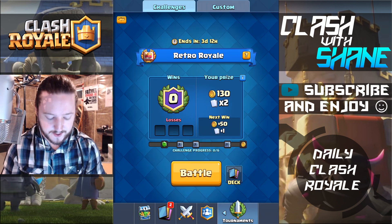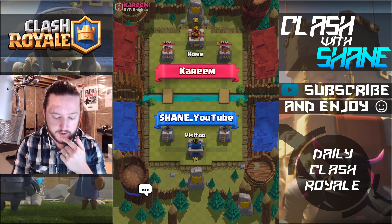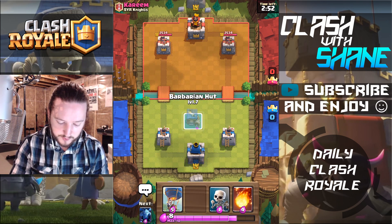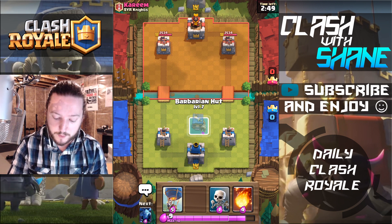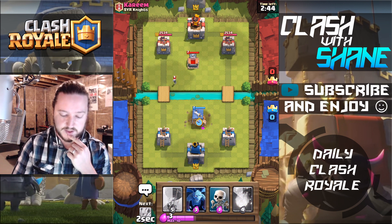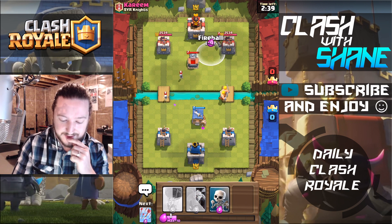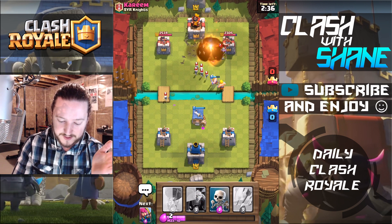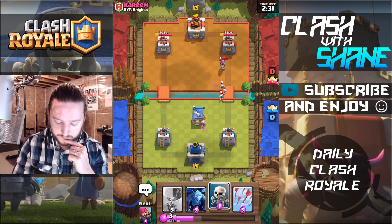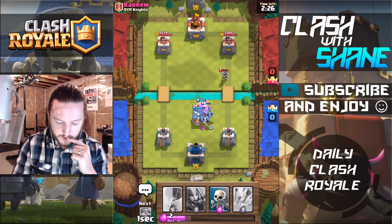I went ahead and hopped on over to my second account — we're gonna continue this Retro Royale challenge with this Barbarian Hut balloon deck. I probably won't do the whole thing, might do two battles, but I just want to play around some more with this deck. Barbarian Hut placement does depend on what deck your opponent is using. Of course there's no Lava Hound in this challenge, which is nice because Lava Loon is my arch nemesis — so no Lava Loon or Royal Giant. It's a blessing.